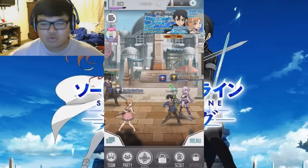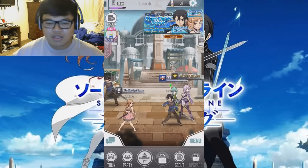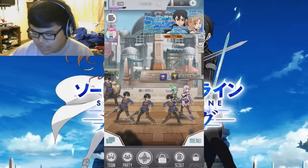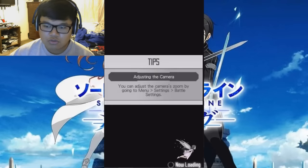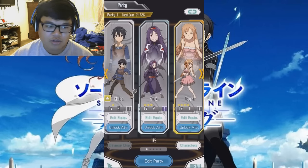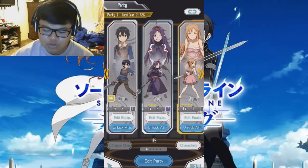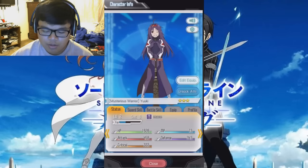You guys can get it in the app stores, the Google Play Store, whatever phone you got. You can actually start playing it. You can edit your party, go through quests — it's a pretty fun game. I just started, so I don't have the best people right now. The first summon or scout they made me do, I got Yuki in the middle right here.